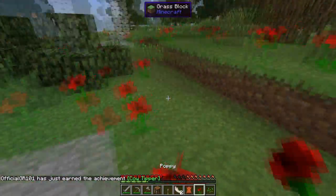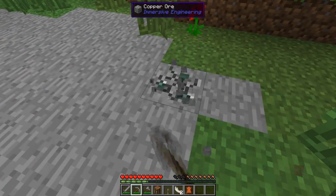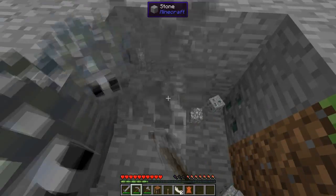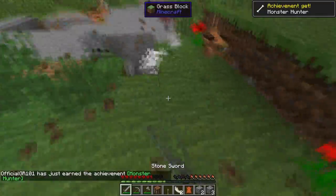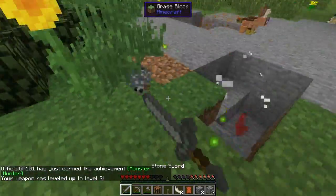That was a cow I just killed. Oh yeah, copper — that's what we're here for. These mobs are making me lose track of what I'm doing. I had a zombie — look, there's copper ore from all types of mods here. Oh, how beautiful!